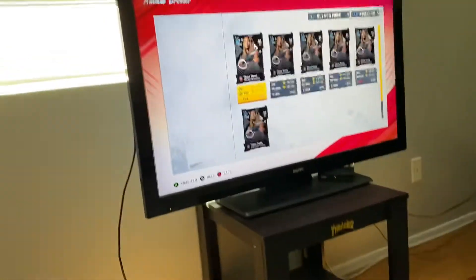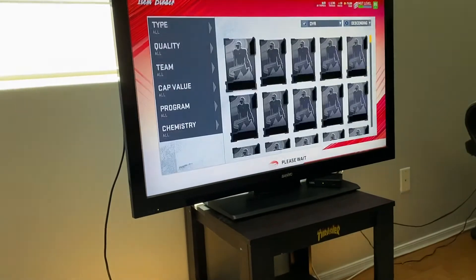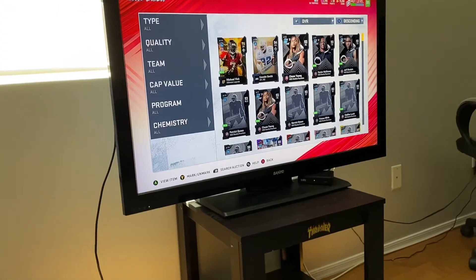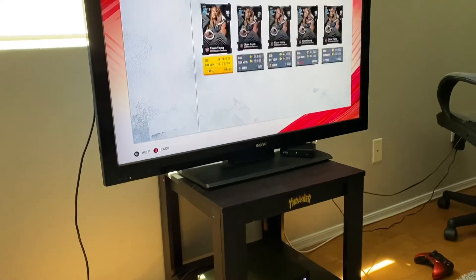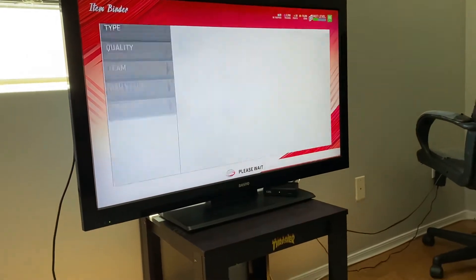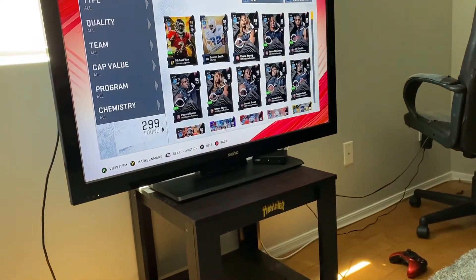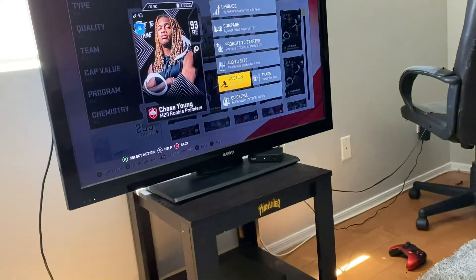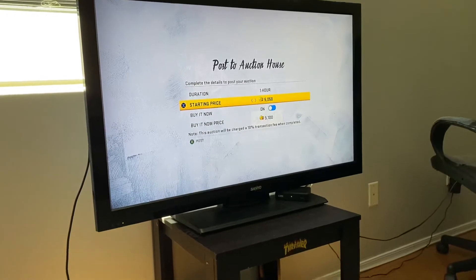Okay so it's being auctioned for 37,000. What I'm gonna do is auctioneer it for 36,000. It was being auctioned for 38,000, almost 37,000. You want to auction it for 1,000 lower than the original one.